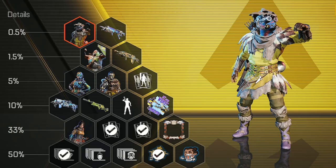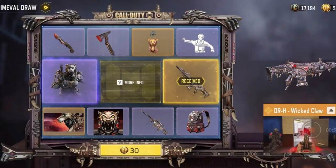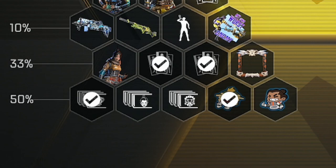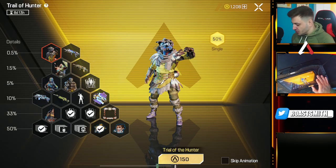This is a brand new sort of pyramid feature that Apex Mobile have brought us, because it looks like it's sort of a lucky pool, similar to the Call of Duty Mobile one that we see in Call of Duty. I've already started it off and it looks like 50% you get for the bottom tier, 33%, 10%, and it just goes up. It costs 150 right now.